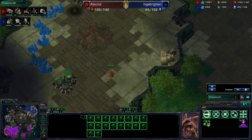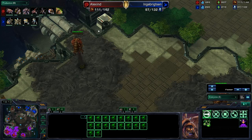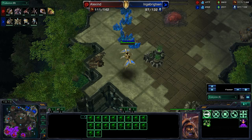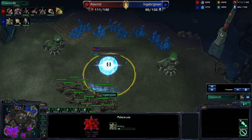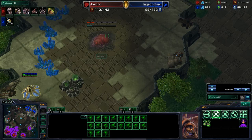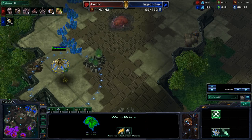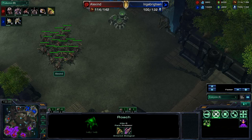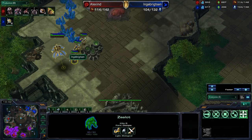I would imagine he saw it and he's going to check it with his drone as well. I would hope he's sending some units over here because he did see that warp prism. But in the meantime he's just going to go over here and force a cancel on this nexus — smart play right there. We'll have to see what exactly Sen does with this warp prism, and it looks like Alexine did not see it as he's not reacting to any units being warped in there.